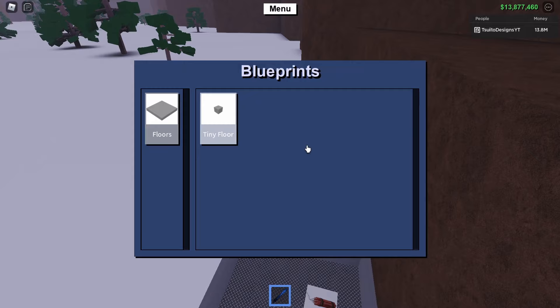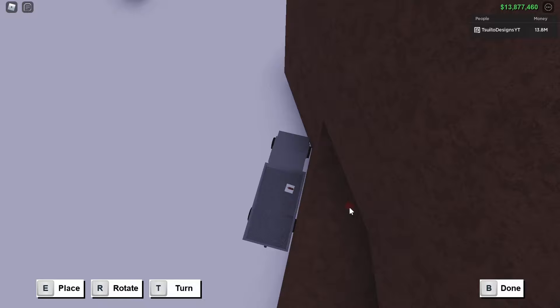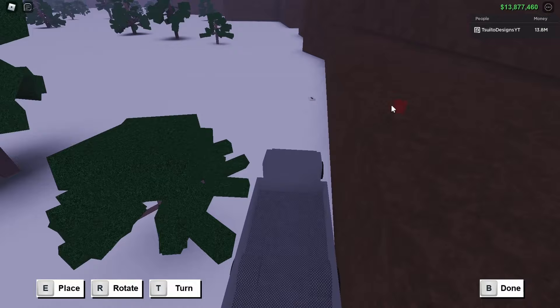Now you're going to jump out, open your blueprint, and take out the tiny floor. We are not against the wall completely, so that's a blunder — we're going to have to redo it. We are going to put this blueprint around over here above the tailgate and press T and R, whatever, until it works. It didn't work on our first try, but let's go ahead and try again and press T.